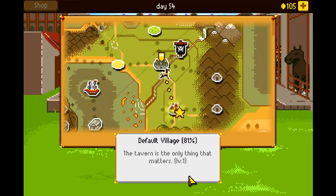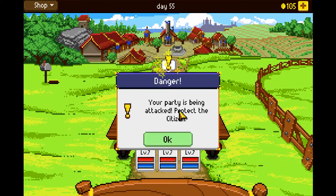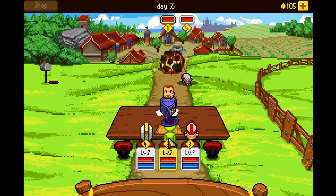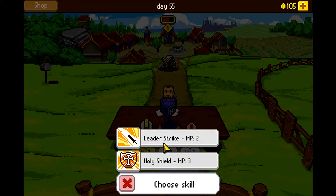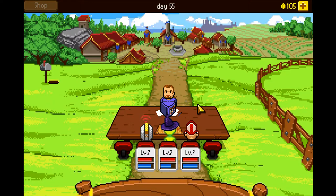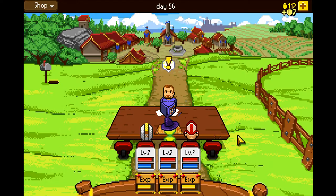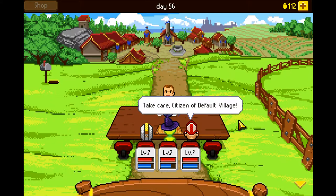Back to the Village of Noobishness — I'm gonna call this the Noob Village eventually, because that place is really generic and a bit boring, honestly. Yeah, so it's just rats — this isn't gonna be any problem. One Meteor, maybe a couple of smacks with Leader Strike should take out the rat. One Fireball, take it out. It seems like it was just one encounter. Take care, citizen of Default Village! I still haven't got this guy's voice, I need to work on that.